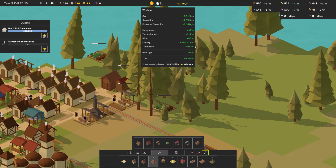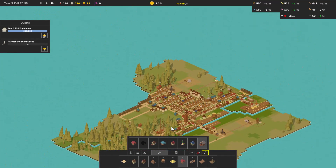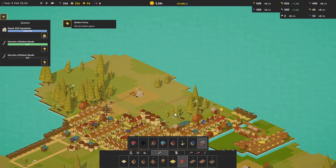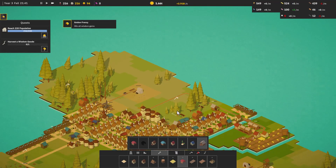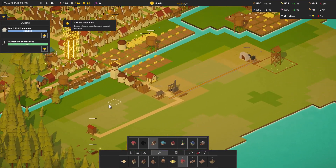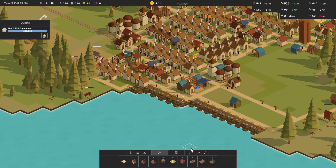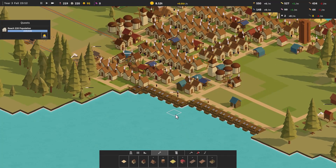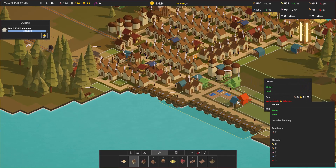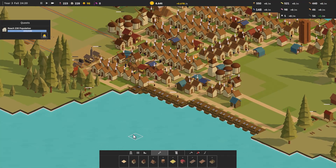Powered sawmills are adding a whole lot more. Happiness is 91. Tax collector is doing its job. Libraries — we can build more libraries, but we can't afford them right now. We got another geode we need to find — there it is. It's the most random thing ever to just hunt for geodes every so often in this game. We've got our two houses we can put in, which will bring our housing up to 220. Hopefully that means we can do something. Now we need to reach 230 — we just need one more.